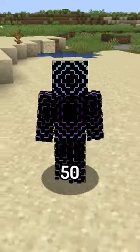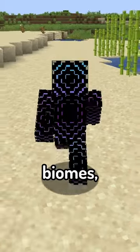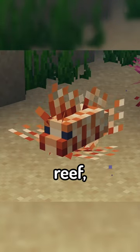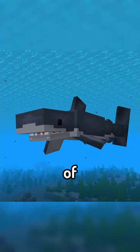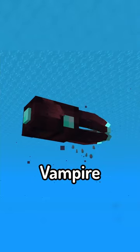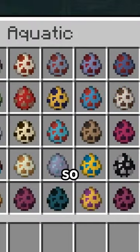The mod introduces over 50 new types of fish to find swimming in all different ocean biomes, including blue-spotted stingrays and lionfish in the coral reef, angler fish and barrel eyes in the deep oceans, all kinds of sharks near the surface, tuna fish, oarfish, vampire squids, crabs, sea cucumbers, sea urchins, and so many more.